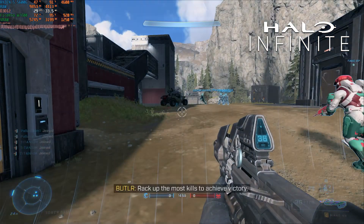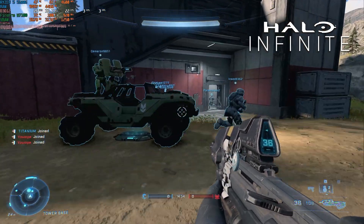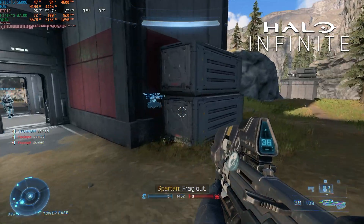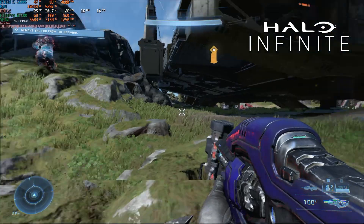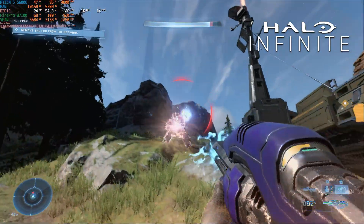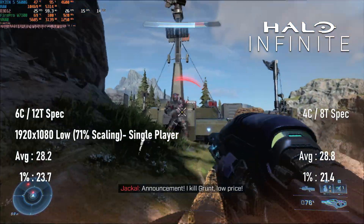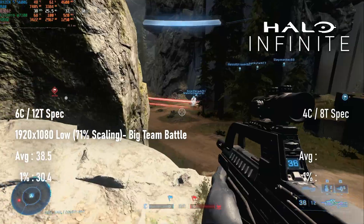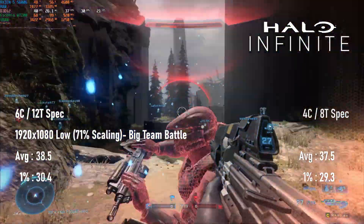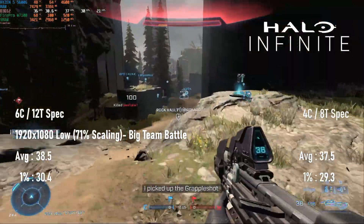Halo Infinite is demanding enough that no amount of overcompensating with VRAM is going to help here. The Tonga GPU can't really push more than about 40fps, even at low settings. At 1080 with 71% resolution scaling, averages only managed to scrape under 30fps in single-player open-world gameplay. Multiplayer did a little better, with averages of 38 and 1% lows of 30 in a big team battle, both on the 6-core and 4-core setups.